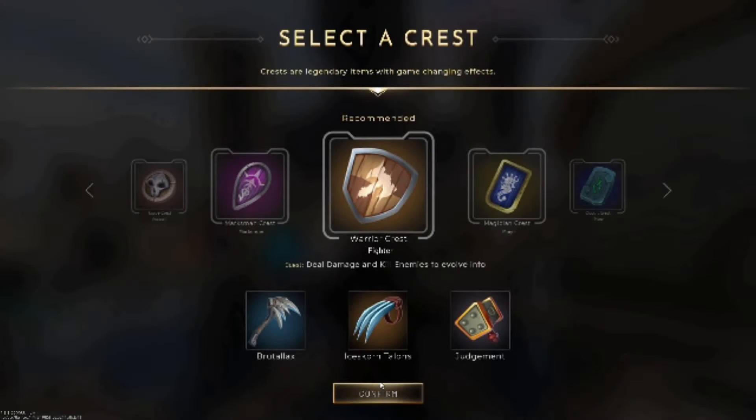The first decision you want to make is which crest to pick. For Grux, the Warrior Crest is the best one. You get to choose one of three sub-options below it, each with different abilities. For Grux, the fighter option is what you want — there are others for assassin or tank characters, but this is the one for him. Each crest gives you a goal to upgrade it: deal damage and kill enemies, and eventually you can select one of those three upgrade cards.